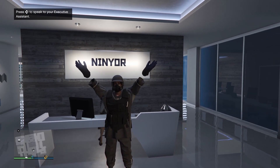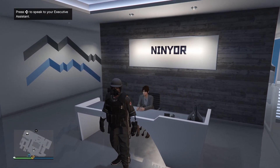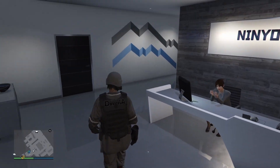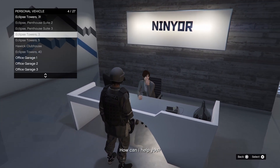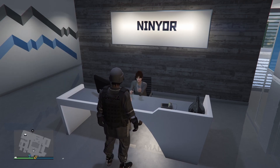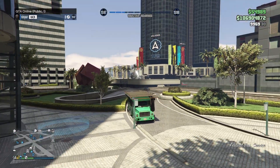Welcome back to my channel, my name is Ninja the Glitcher. In today's GTA 5 video I'll be quickly showing you guys a super easy godmode glitch that works after the latest patch of 1.66. For this glitch the only requirements you will need is an office and the party bus inside your office.